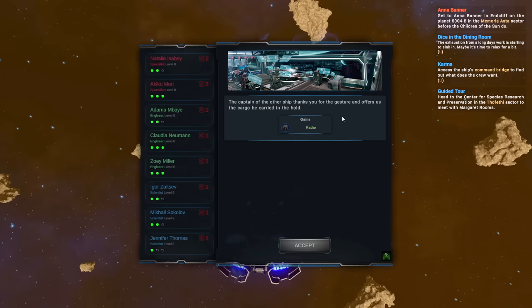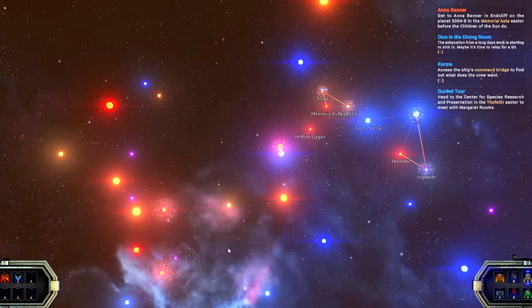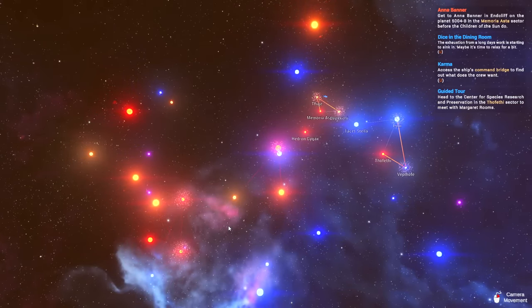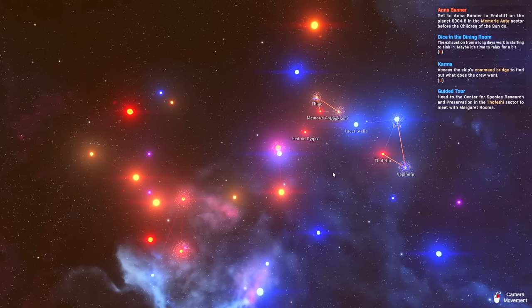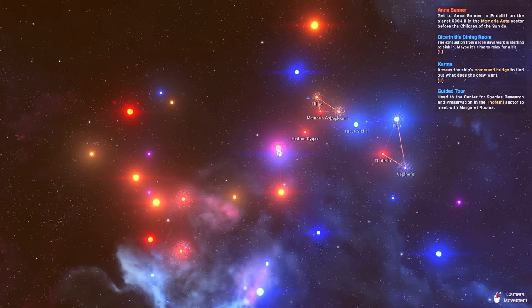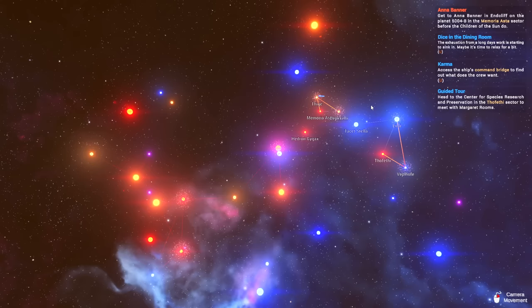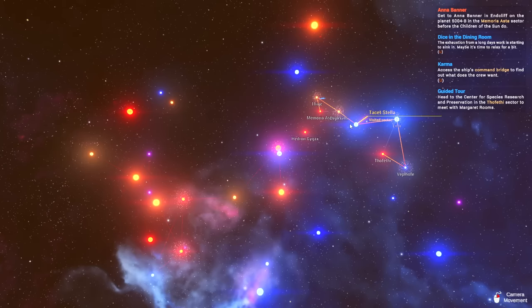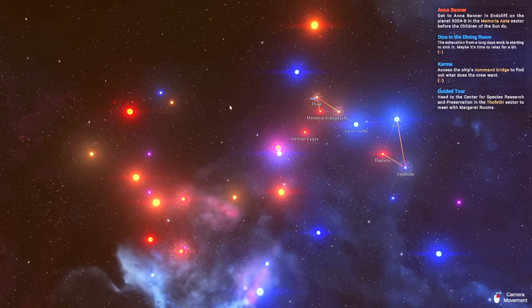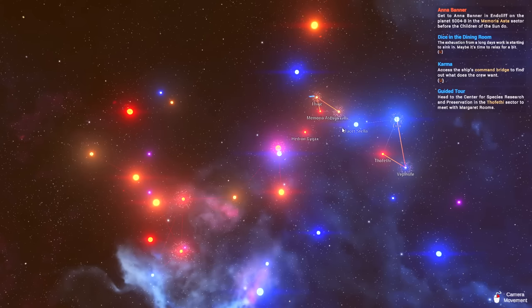The captain of the other ship thanks you for the gesture and offers us the cargo he carried in the hold — it's a radar dish. Every single system. This is how big the game world is right now — it's not exceptionally large, but I've been playing for 17 hours on this particular save and I've really only made it out to this chunk right here. There's repeatable content — contracts you can pick up from the fleet authority to investigate piracy or deliver goods and act as a logistical manager for the military.